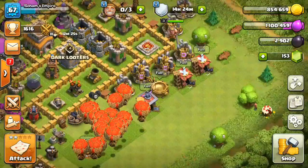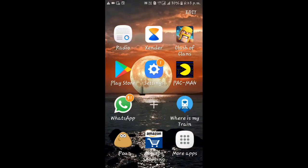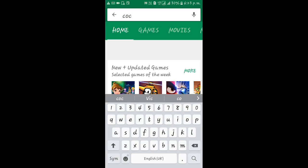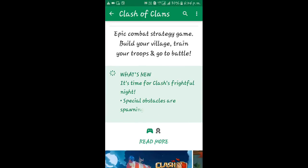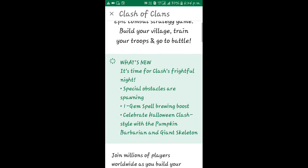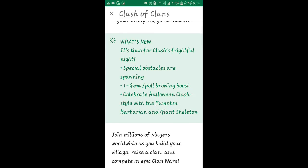Let's show how Supercell announced the new troops. If we go on to Google Play or the App Store and type COC — Clash of Clans — and scroll down, you can see what's new. It says: 'Fightful Night — special obstacles are respawning, one gem spell brewing boost.' And: 'Celebrate Halloween Clash style with the Pumpkin Barbarian and Giant Skeleton.' So Supercell has confirmed two new troops in the game.